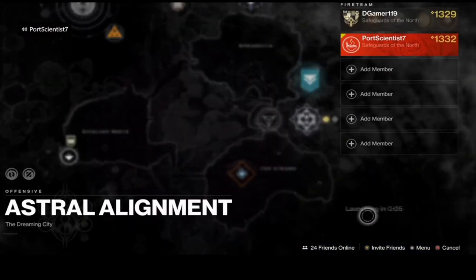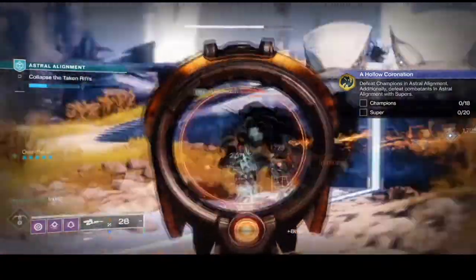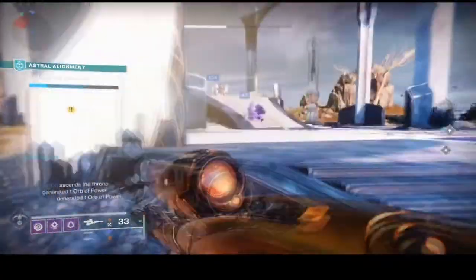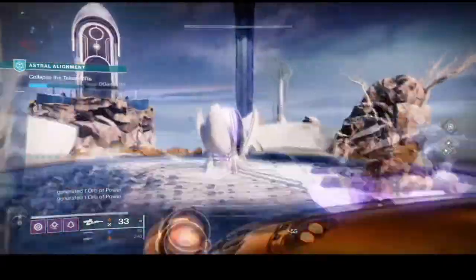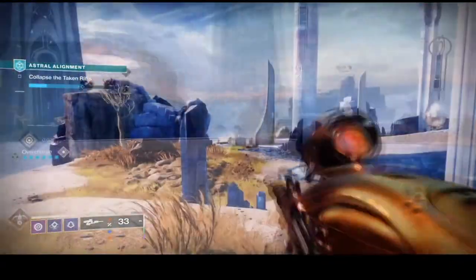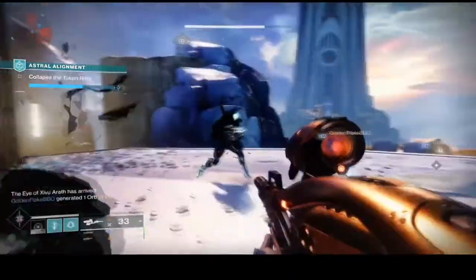I use a Vec missile class fusion rifle — it shoots like an auto rifle. Once you have gotten enough kills, you'll also need Parallax Trajectory, which you can get from any source. After the kills in the Astral Alignment, you'll be asked to do champion kills and super kills in the Astral Alignment, so continue playing until you complete that quest step.